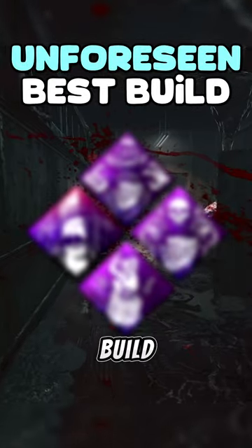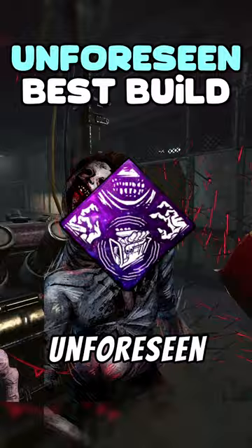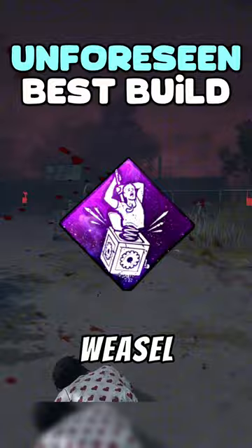I think I found the most evil build in Dead by Daylight. It starts with the brand new unknown perk, Unforeseen. Unforeseen puts your terror radius onto the generator you damage, which pairs up great with Pop Goes the Weasel.